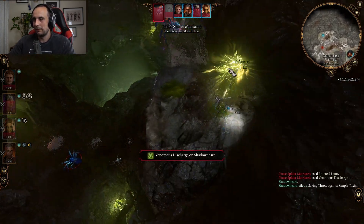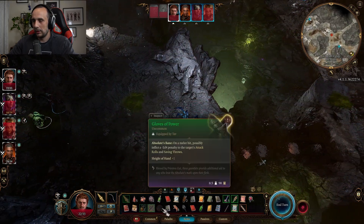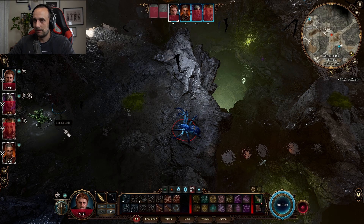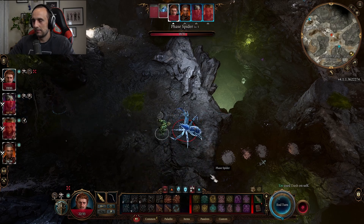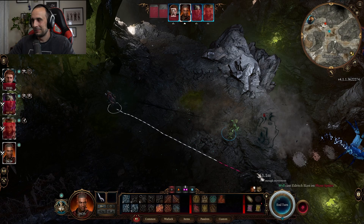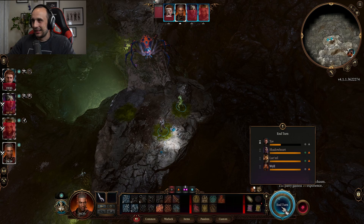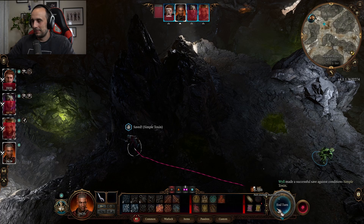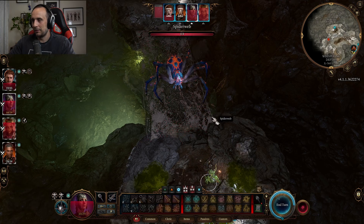Exactly what we wanted. The little spider actually identified us, so we're going to dash and try to shove again. Eldritch Blast shove — that's perfect. We're going to go back with Will. Next turn this is basically almost the end of the queen.